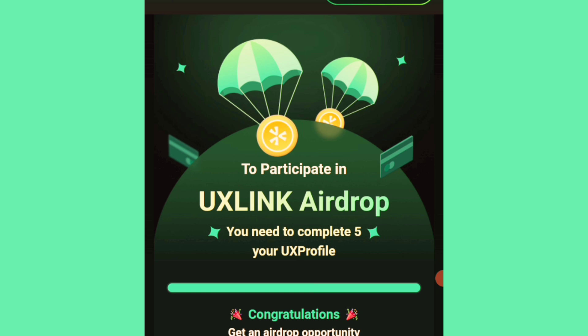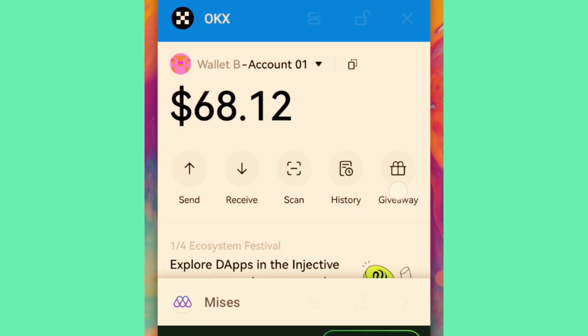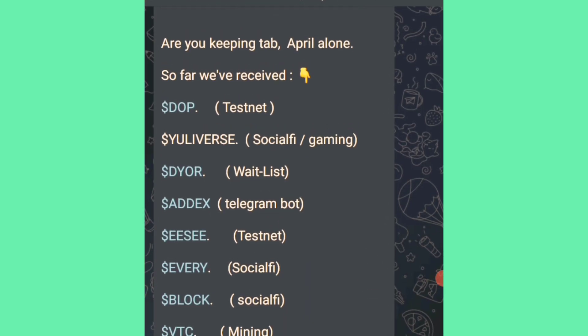If you are still ignoring airdrops this season, you are seriously missing out. Most of the projects we farmed for the past couple of months — like Hopi, which released their claiming and will be listing Q2 — and others like DY, HO, Universe, I've shared all of this on my Telegram channel and YouTube community.